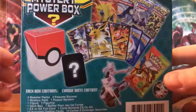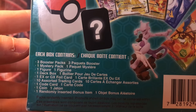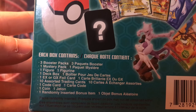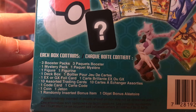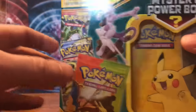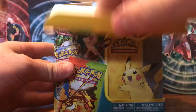On the back it says we will get three booster packs, one mystery pack, one figure, one deck box, one EX or GX foil card, ten assorted training cards, one code card, one coin, and one randomly inserted bonus item. Last time our bonus item was a Beedrill pin. Let's open this up and see what we got inside.